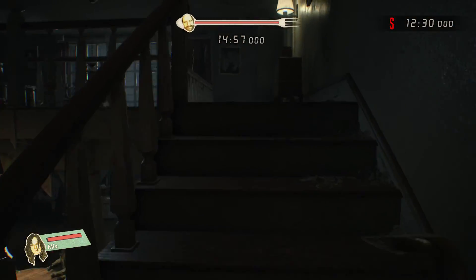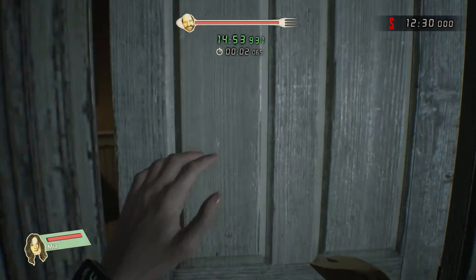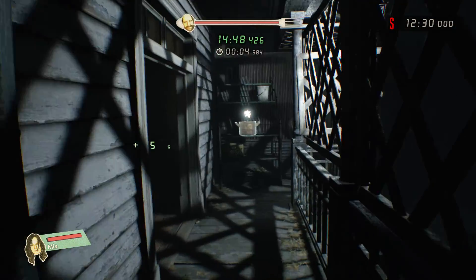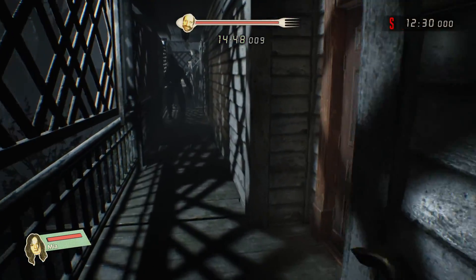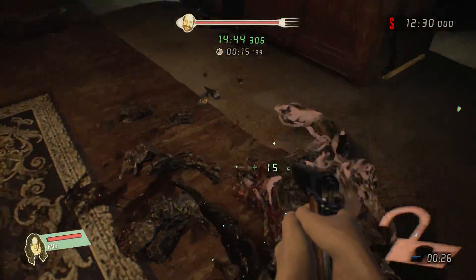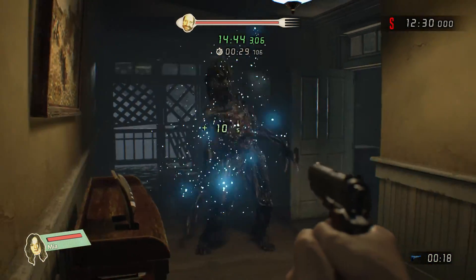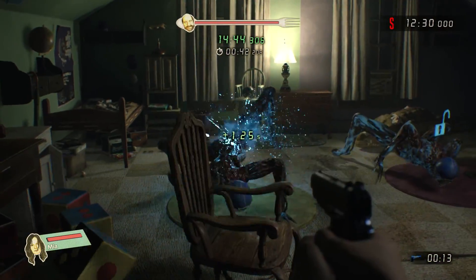We're going to start off going up the stairs to the right and take this dude out. Come through here, go on the right side. We got this molded right here. And pick up this stew. Turn around and go into this room. We're going to pick up this blue pistol and start killing. Go through this door, there'll be another molded. Come down the hallway, look to the left - got another one. In this room, there's going to be two four-legged molded. You need to take them out quick or they will put a beat down on you.